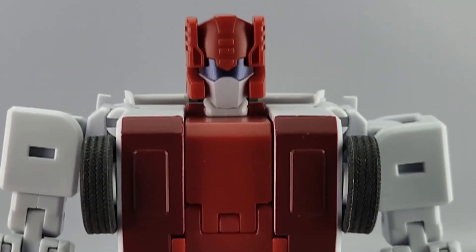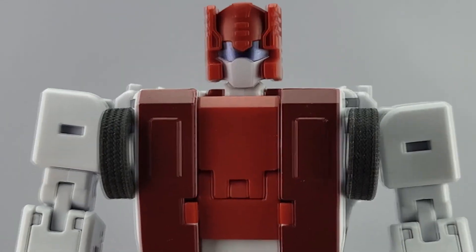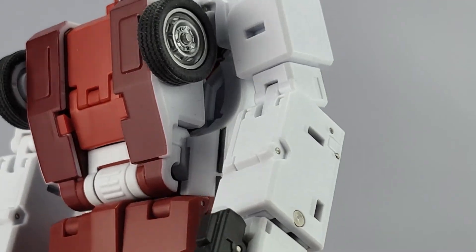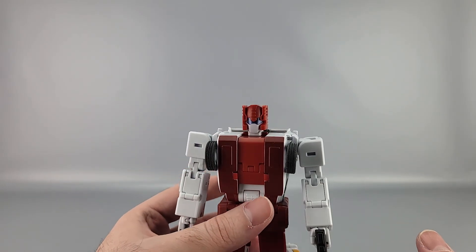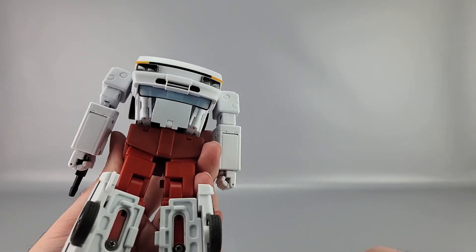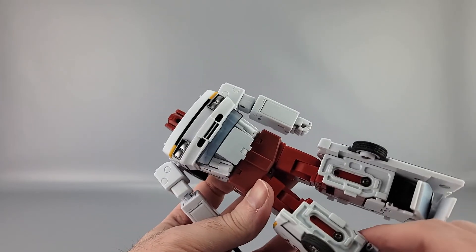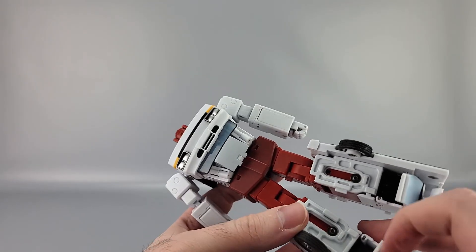In robot mode you can see a lot of red, a very dark blue visor, white face plate, red helmet, various shades of red and white down the body, with big white thighs. The van panels sit on the side of the arms. This mode does have one thing people don't like — the arms — but for the most part you don't really see the hands as long as that panel stays tabbed in.